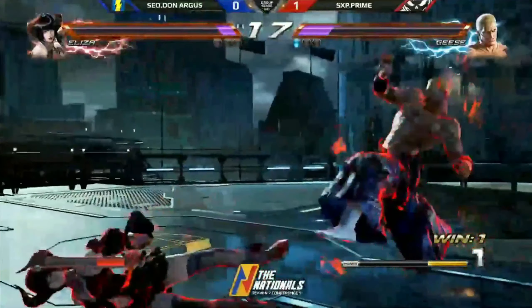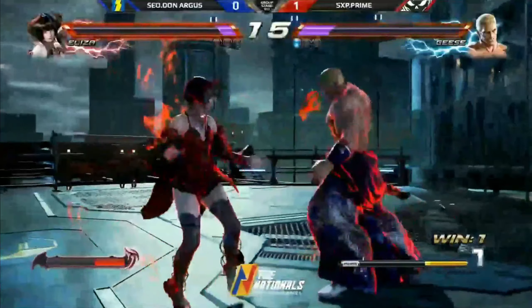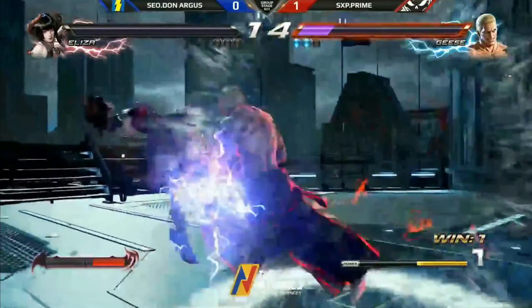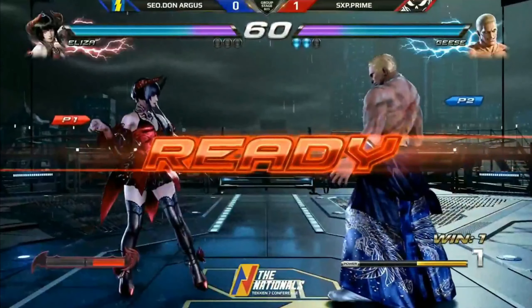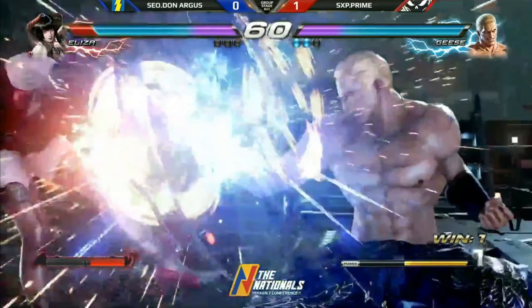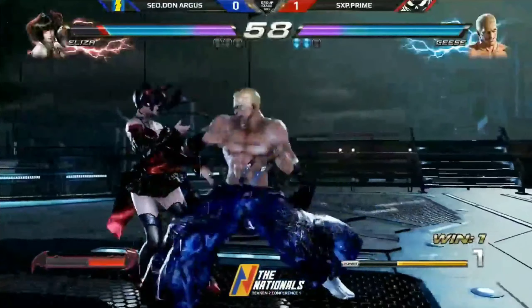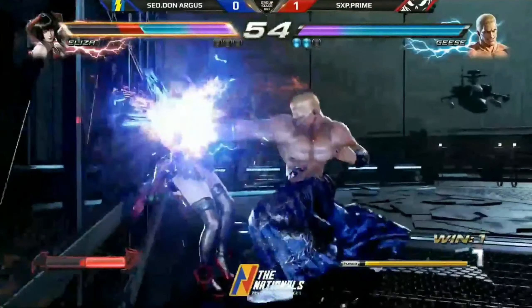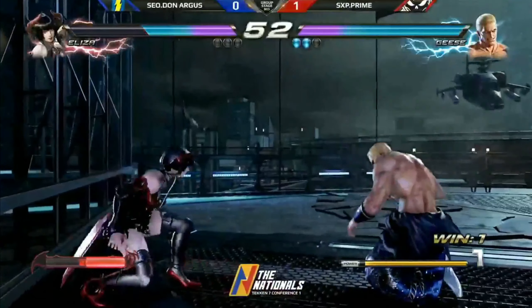Tana back away from that wall. Down forward 1, 4 — he continues the string, that is punishable. A down 4 into the Max Mode for extra mix-up potential. This is not looking good for Argus right now. These players are incredibly explosive — you don't know what to expect from them. That is... he falls asleep.